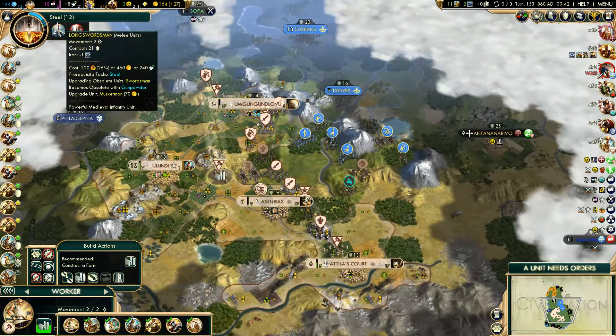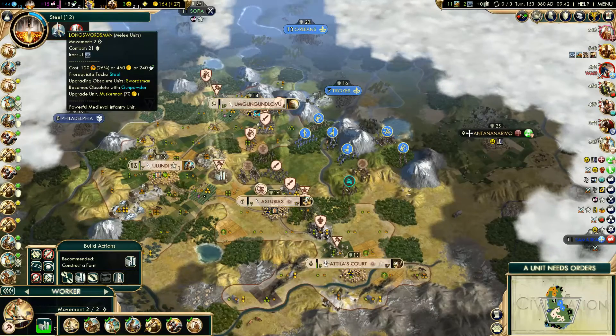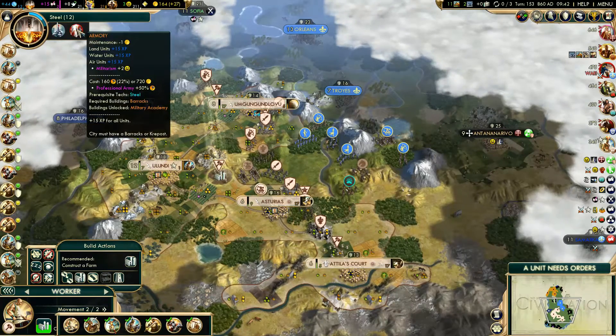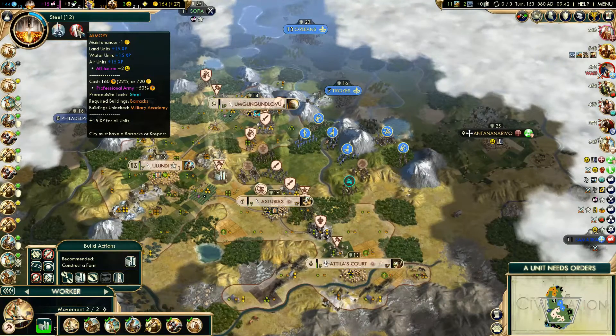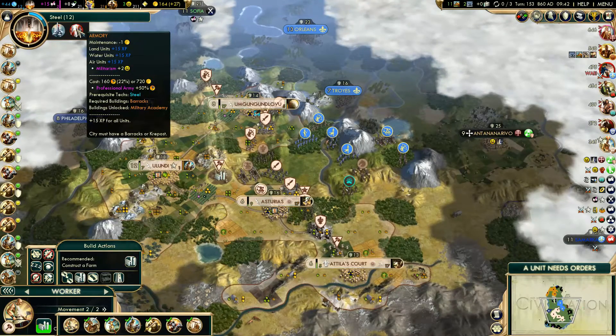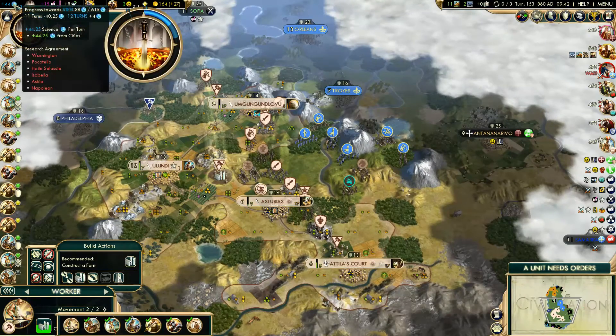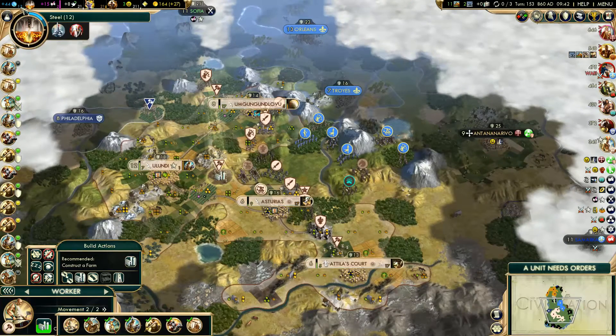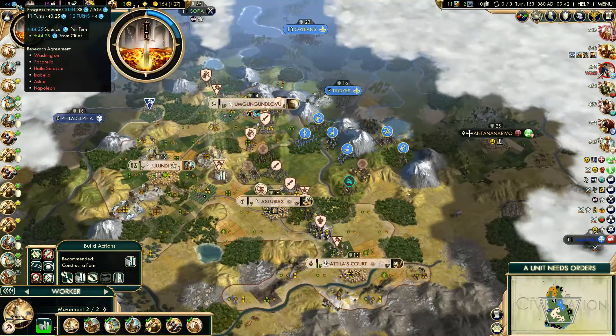There's also information on each addition to a tech — a lot more information, which is going to be very helpful. In the upper left-hand corner you still have science, but it now has a bar that shows you how many turns you have left to your upgrade. Same with social policies.